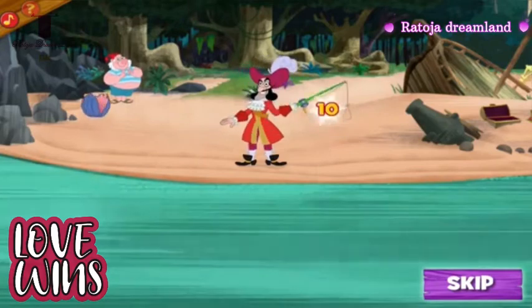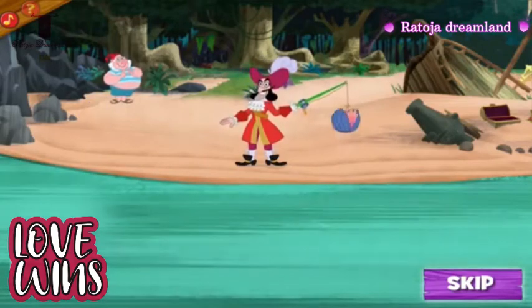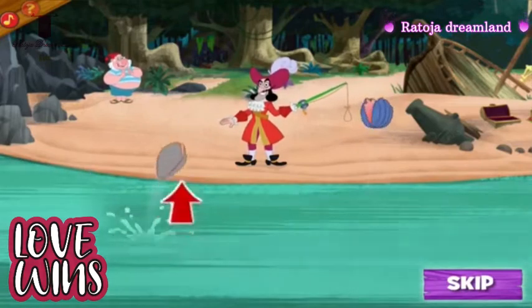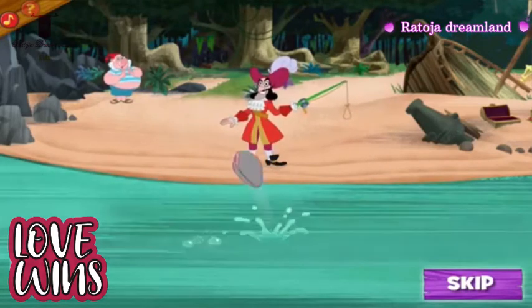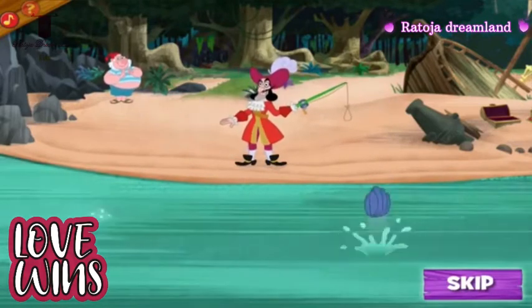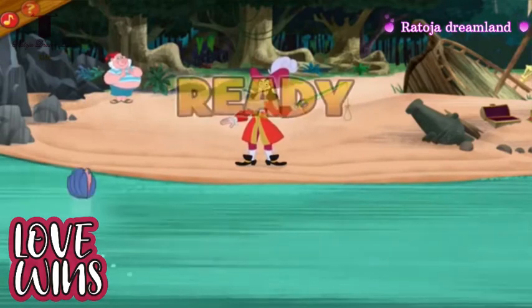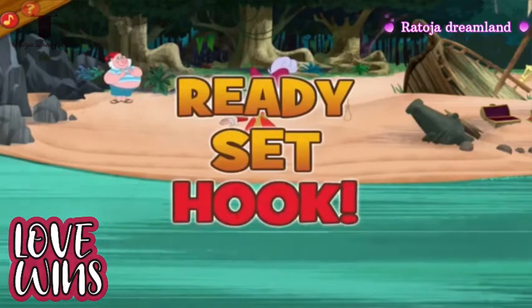As soon as a Boing Boing Clam pops into the air, give it a click with your mouse and I'll do the rest. Like this. Splendid clamming. Each one you catch adds ten points to your score. And of course, if you happen to catch a whistling oyster — bonus points. Exactly so, Mr. Smee. Now, let's do this. Ready, set, hook.